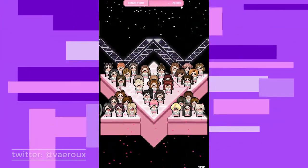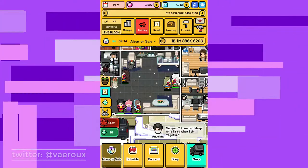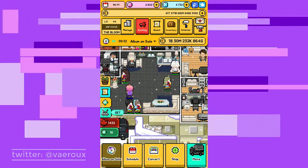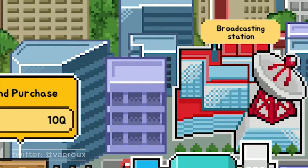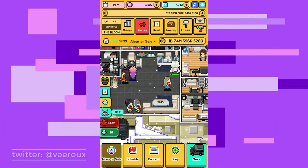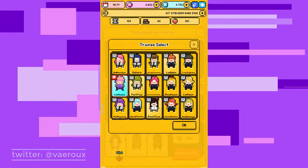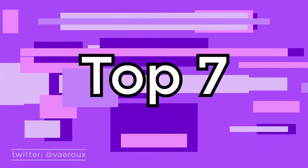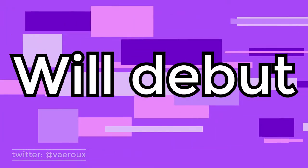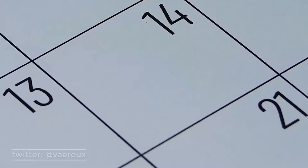Producing 35 is a feature in Monthly Idol which you can access from Broadcast. Basically, you use one of your trainees and let them enter a contest, and if they make it to the top seven, they will debut as a temporary group — not permanently, just for a few months.